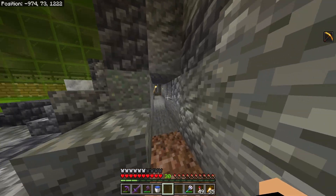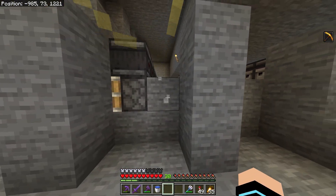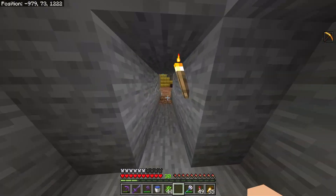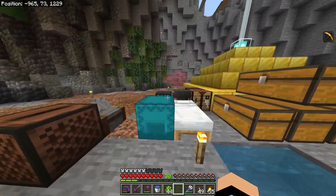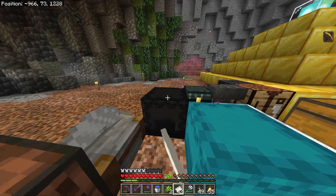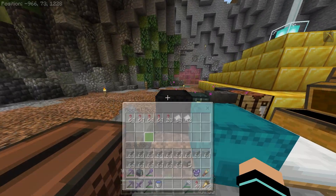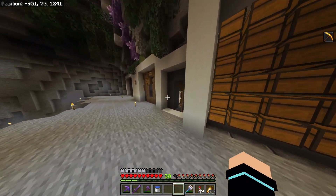I've done a bit more since the last clip — I upgraded the sugarcane farm by adding a couple more rows so it's producing much quicker. I wasn't getting enough paper to fuel my rockets, so I upgraded it and now I've got more paper than gunpowder, which I'm happy with.